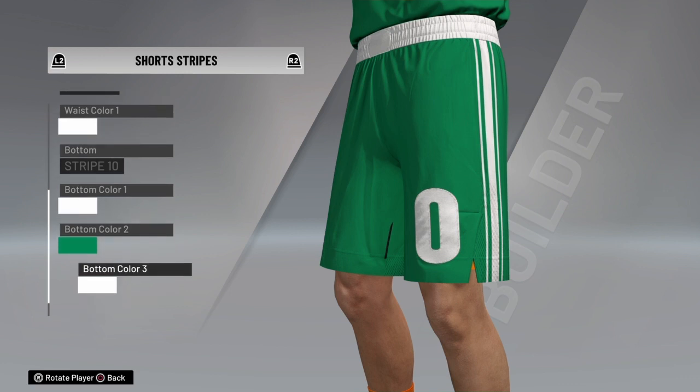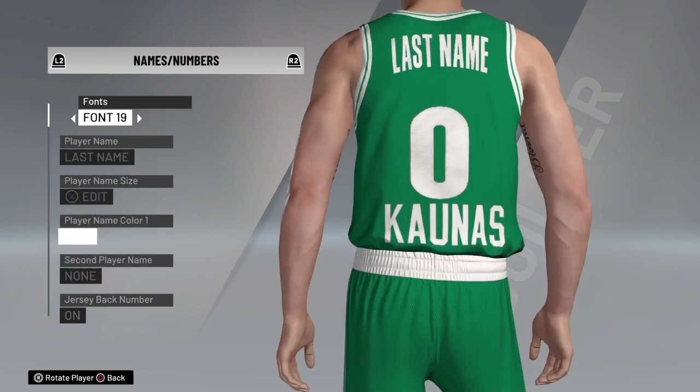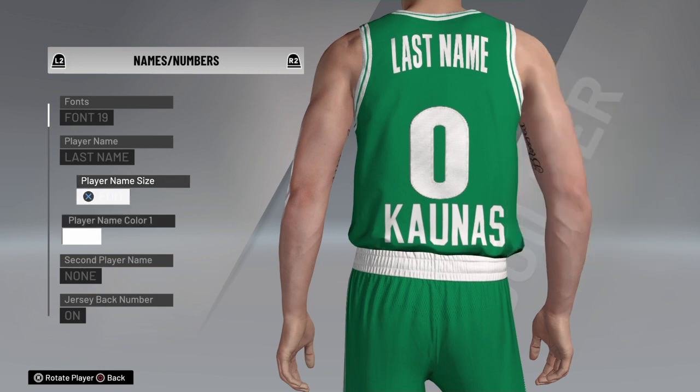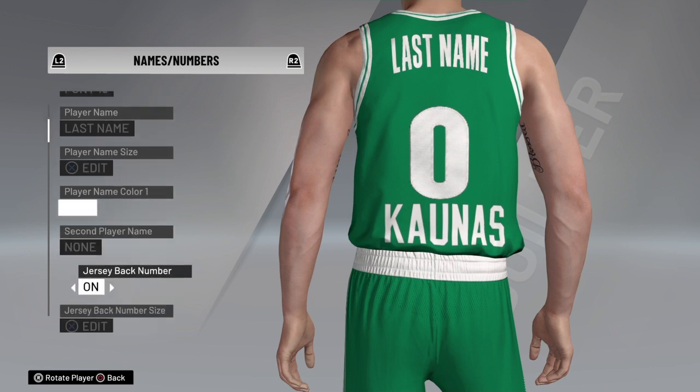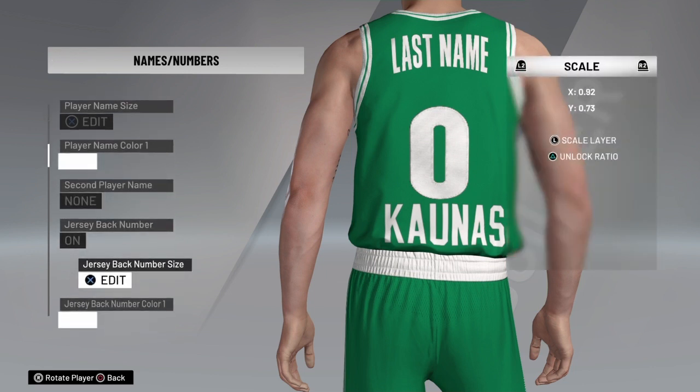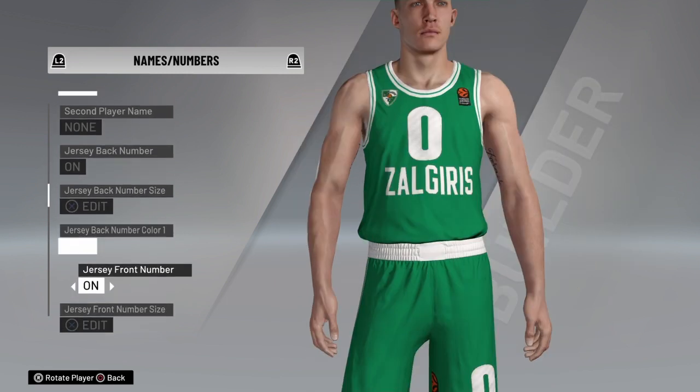For the badges — like the Zalgiris badge and the Euro League badges — you want to go to the community section and scroll down until you find it. I was lucky enough to find it on page 1000, which is a very high number. Someone did upload it, though I don't have their name. On PS4 you can put down the username and see their creations, but I don't have it unfortunately.